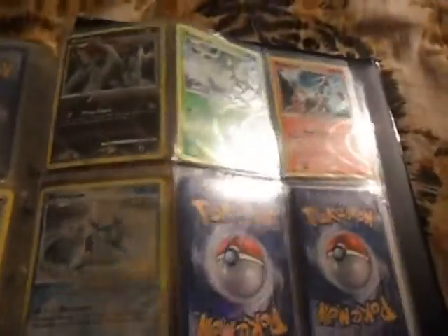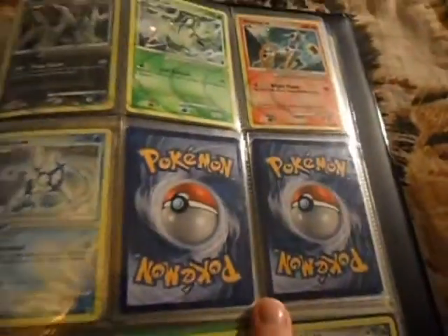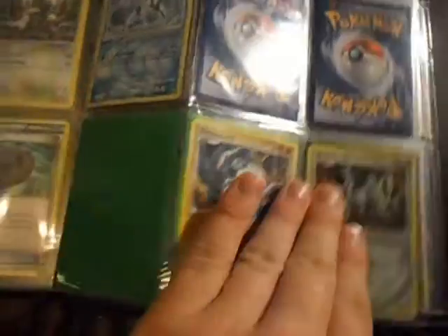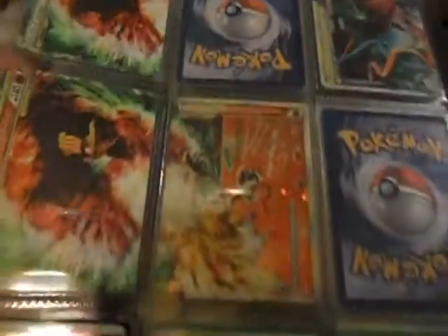And here, Arceus — I'm missing Lightning, Colorless, and Psychic. And here's Legend pieces, all for trade.